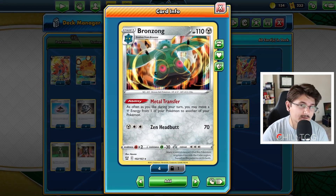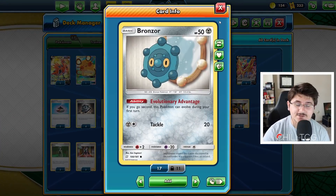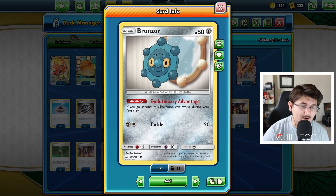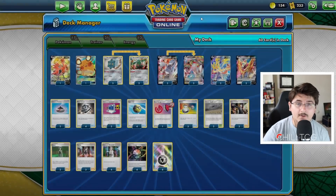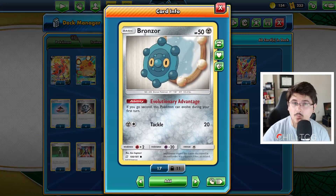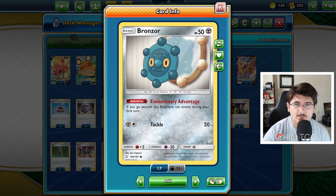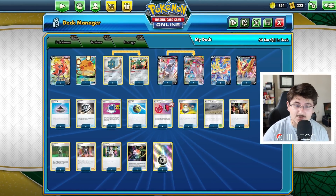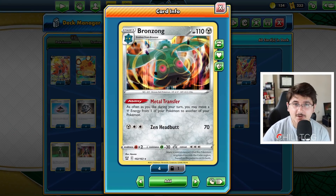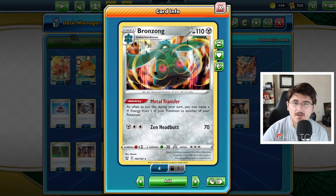We are running the Metal Transfer Bronzong engine. We have three of the Evolutionary Advantage Bronzors — this will be rotating out, but for right now it's definitely our best option. With that ability, if we're going second, we can evolve into Bronzong the same turn that we play down the Bronzor on our bench. Definitely the preferred one to play right now. Bronzong lets us move our Metal energies from one Pokemon to another as many times as we'd like during the turn. Super good, gives us a lot of flexibility.